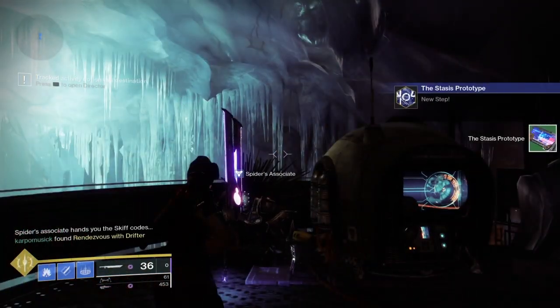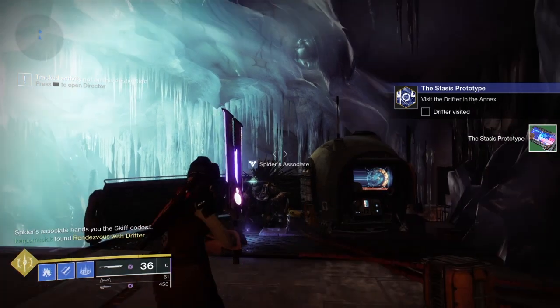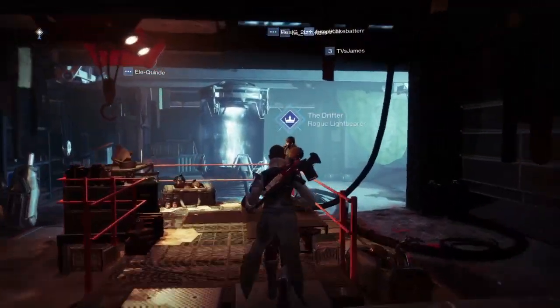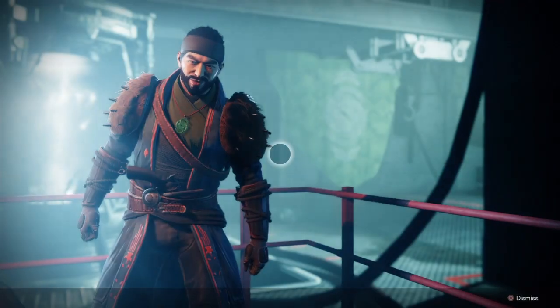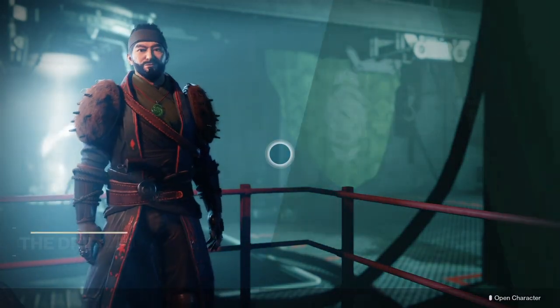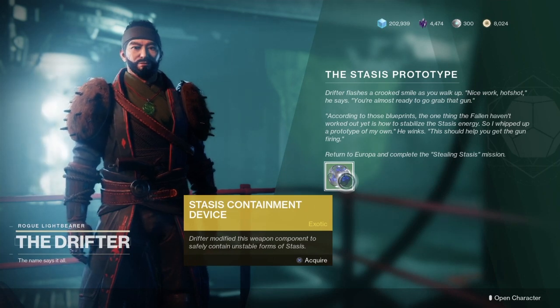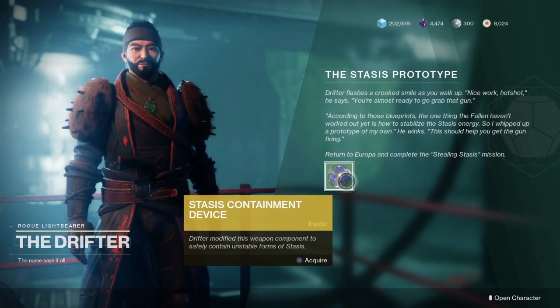You'll be able to get those skiff codes from the Spider associate. After finishing talking to that guy and getting the skiff codes, we need to head back into the Annex and talk to the Drifter. The next part of the quest step — the Stasis Prototype — will then update.